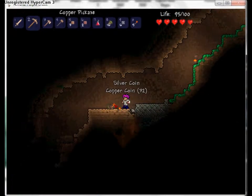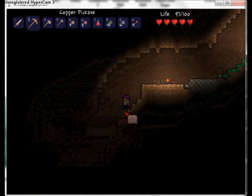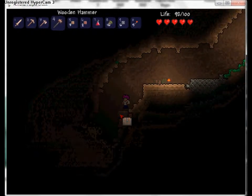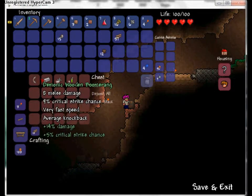Your next priority is to collect stone. These little pots - break them and they give you stuff. This right here is a chest - open it and you'll find some goodies. I just found a demonic boomerang which does 8 melee damage, 9% critical hit chance, very fast speed, and average knockback.